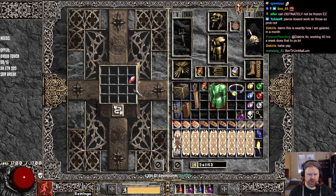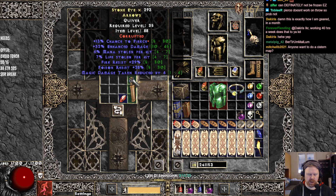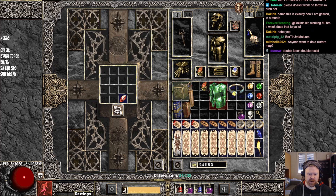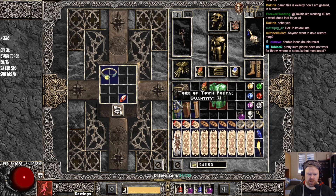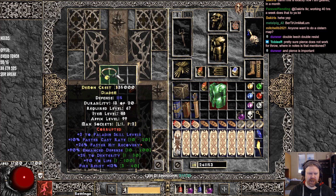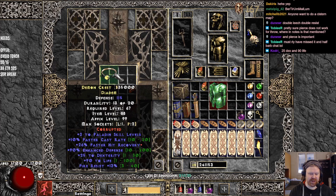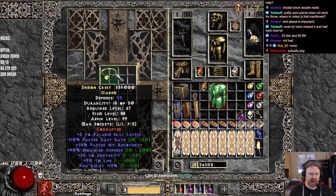Let's see if we get anything. Energy on that — that is shite. That is actually a pretty interesting pair of arrows for someone who doesn't need attack speed — very nice. Dual leech with ED and pierce with double res — gonna hang on to those. Oh, take a look at that — 210 Paladin. Look at that life, and the dex. This is actually a really sick diadem for Fist of Heavens or hammers.